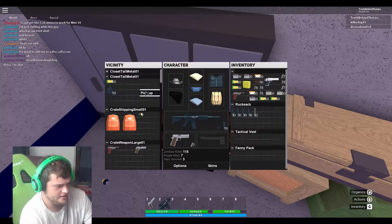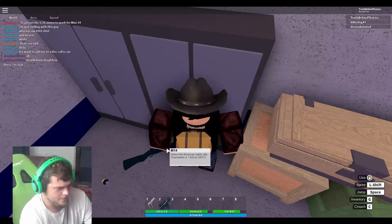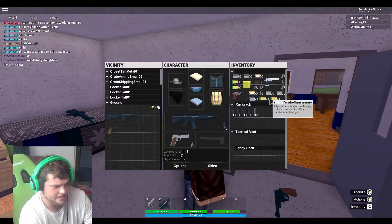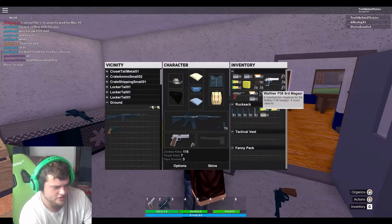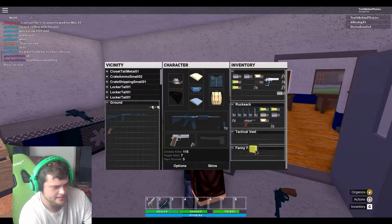Oh, look at this — it's an M14. It's right there on the ground. Do I have enough space to pick it up? There needs to be like an auto-organize button. I know I can pick this thing up, but that's going to move everything around. I want to try out the M14, try out the M4 a little bit. I think I even tried out the M16 like a tiny bit.